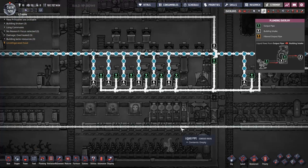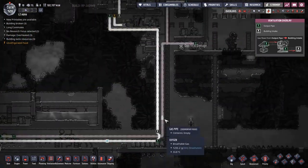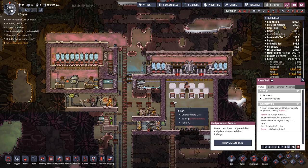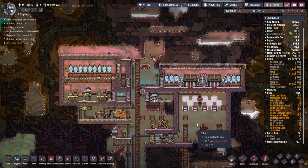Why are you out of oxygen? I don't even need to ask — I know why this is out of oxygen. Because we're dormant over here. That's fine. We can definitely work around that.